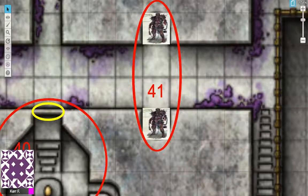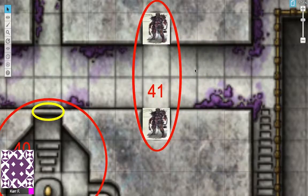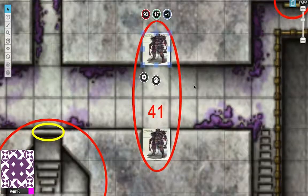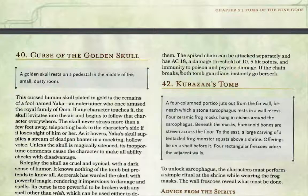Both guardians are connected by a chain and linked together magically, so their hit point pools are combined — the total is 93 hit points. If you deal 100 points of damage to one, they'll both take 50 points. They will not attack unless your character walks through the threshold past the chain. The spiked chain can be attacked separately: it has an AC of 18, a damage threshold of 10, and 5 hit points. Being an object, it's immune to poison and psychic damage.